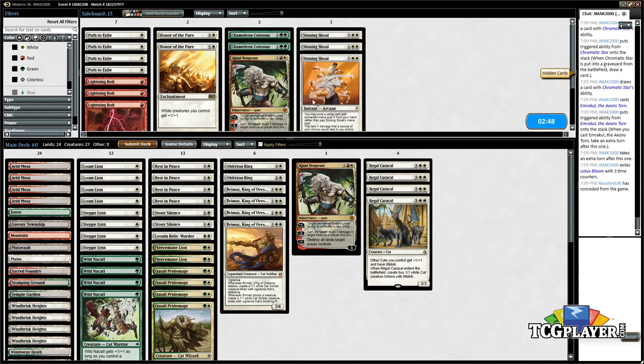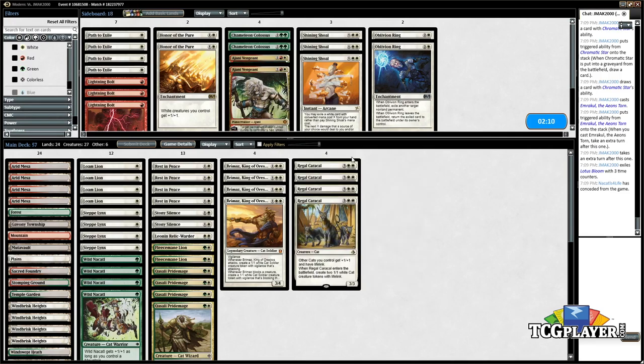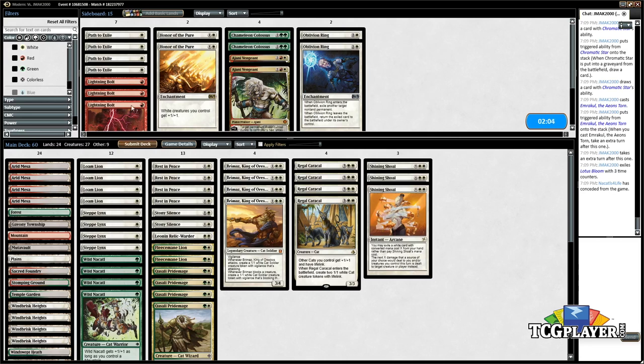So interestingly enough, we could attack them for some damage, get in the early damage, and then they try to go off, and then they try to Emrakul us and we just Shining Shoal pitching the five-drop guy, and then Shining Shoal again pitching another five-drop guy, have all ten damage from Emrakul go back to them. That would be a line. I think that might be better than Oblivion Ring or Johnny. I think that's better than Lightning Bolt too — higher upside of damage.